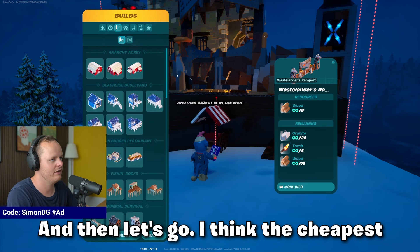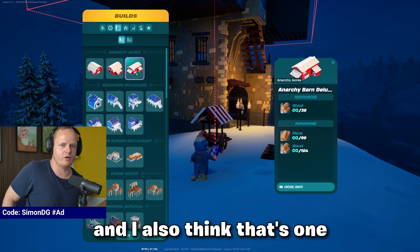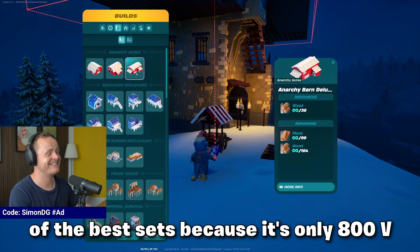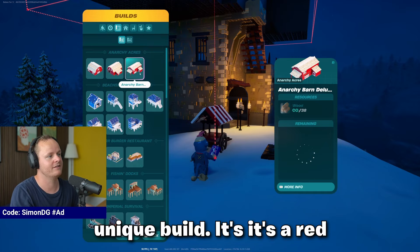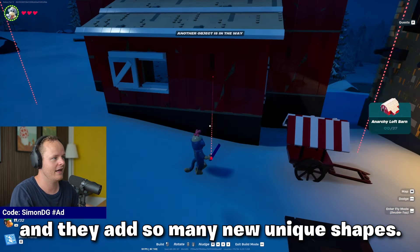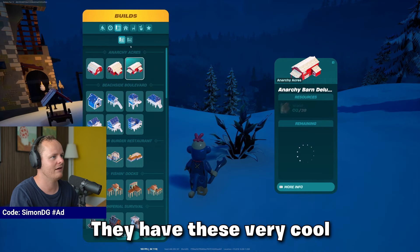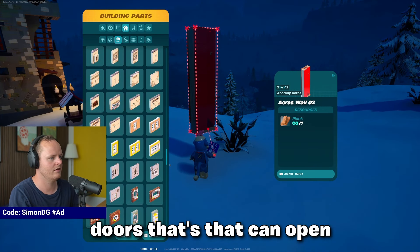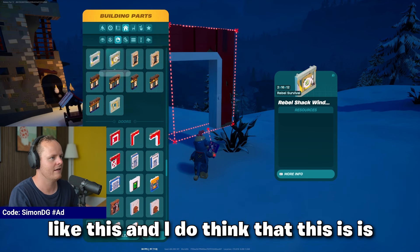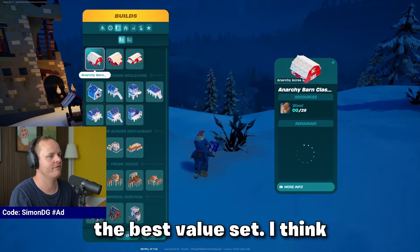I think the top achiever set is Anarchy Acres. It's one of the best sets because it's only 800 V-Bucks and it's such a unique build. It's red and they add so many new unique shapes. They have these very cool doors that open, and I do think that this is the best value set.